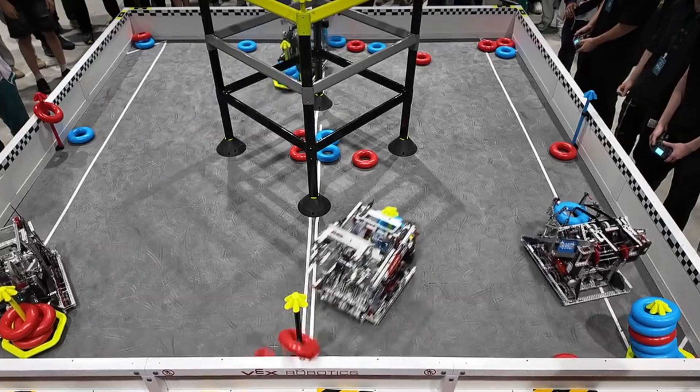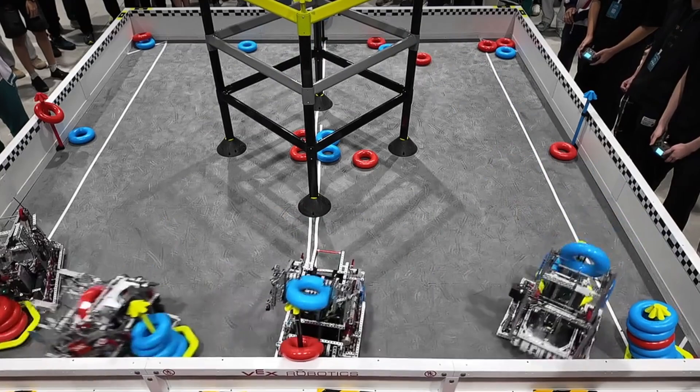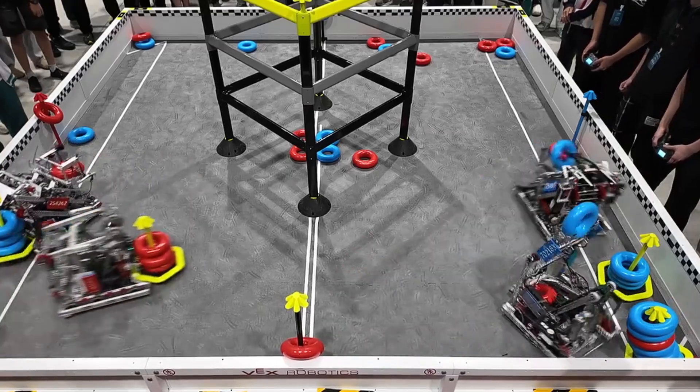Now Red is really chilling. They get that wall stake on, and the Lady Brown brought on the far corner. I'm pretty sure they got their own on as well. You can see a little bit of Blue sticking out from under that wall stake there.